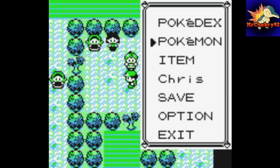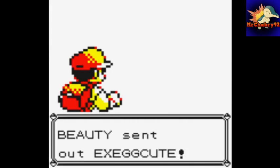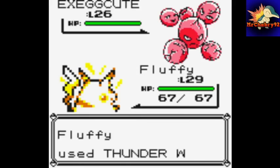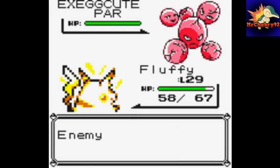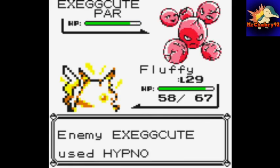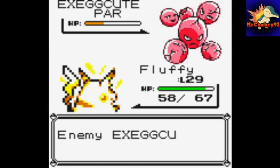This person only has one Pokémon, which is Exeggutor. We'll start with a Thunder Wave. Let's get one Double Team up. Let's see how much Quick Attack does — let's see if Thunderbolt does more. That was a critical hit.